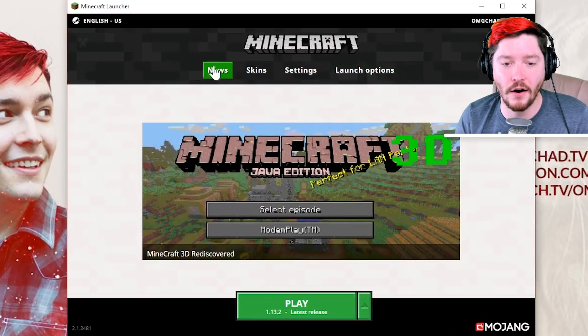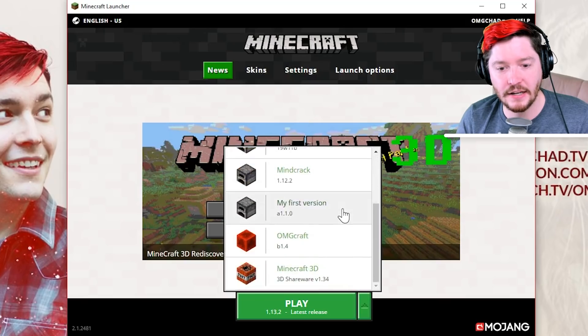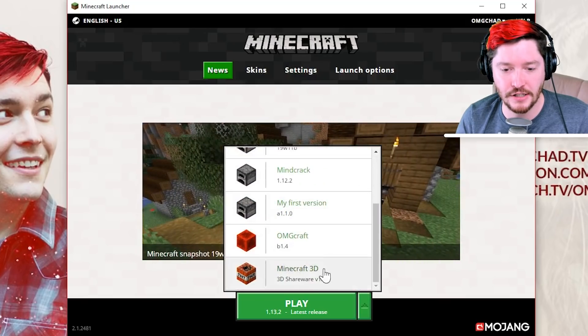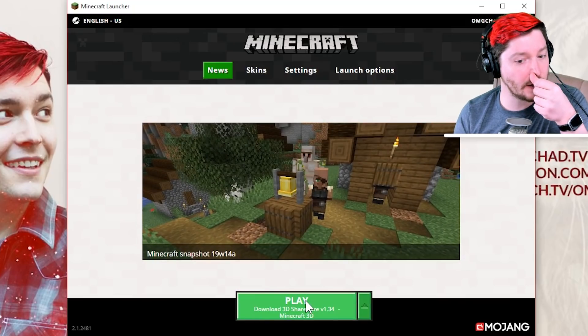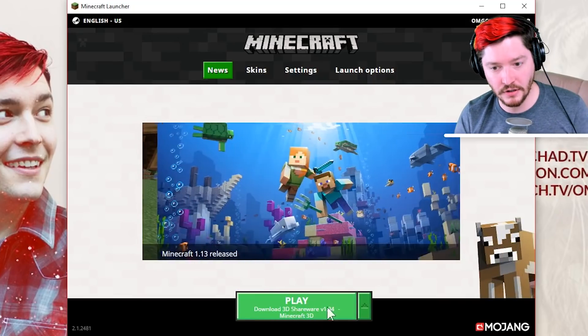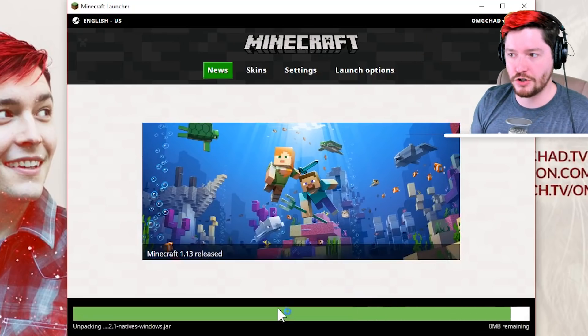So now over here on the news tab at the top, go ahead and click this arrow up. Here are all of your different options, and Minecraft 3D is the one that we're going to be playing. It'll say download — I got a nice little cow there. Go ahead and click that and then it will launch your game.